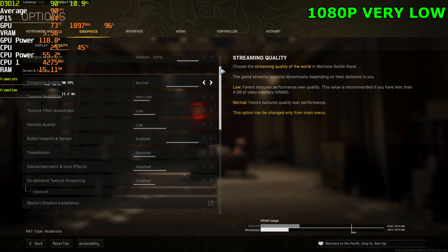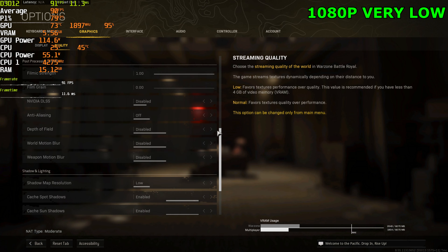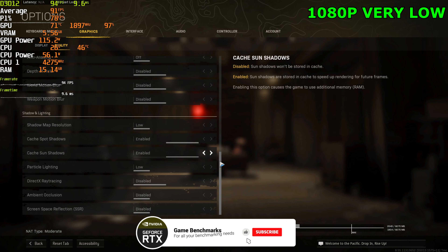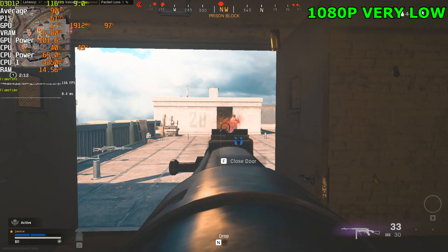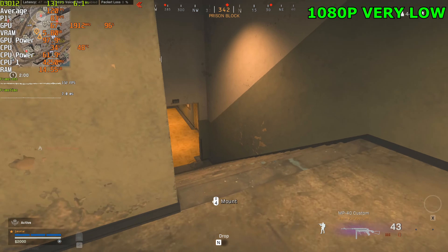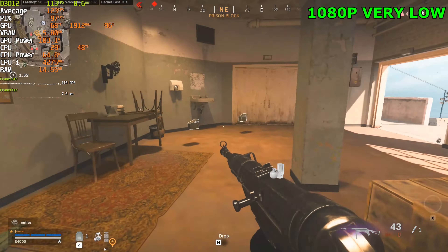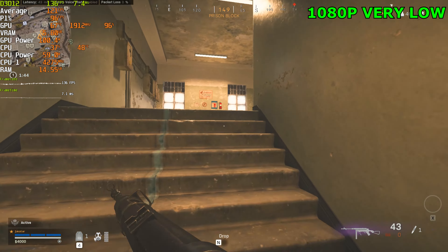We're going to be starting off with 1080p on the low settings. We do have cache spot shadows and cache sun shadows enabled since they give us a performance boost — these are the only two we'll actually have enabled. So far we are sitting in the 70s. 140 FPS indoors — that's fantastic to see. The game is running super smooth right now. Animation and movement feels very fluid. I am running a 144Hz monitor and you can definitely feel the improvement.